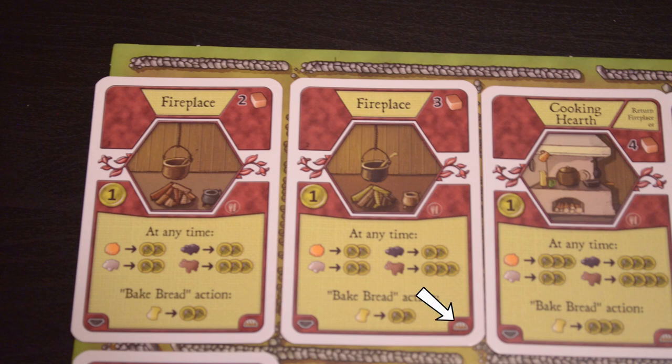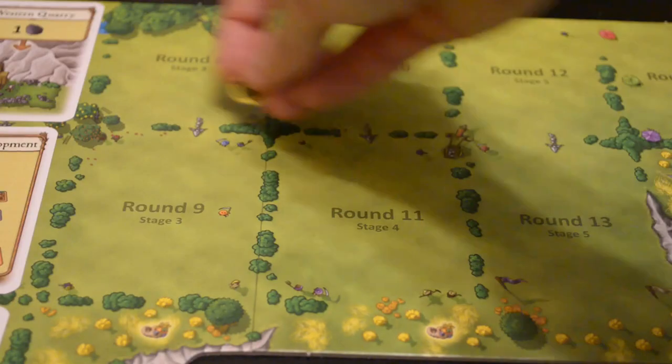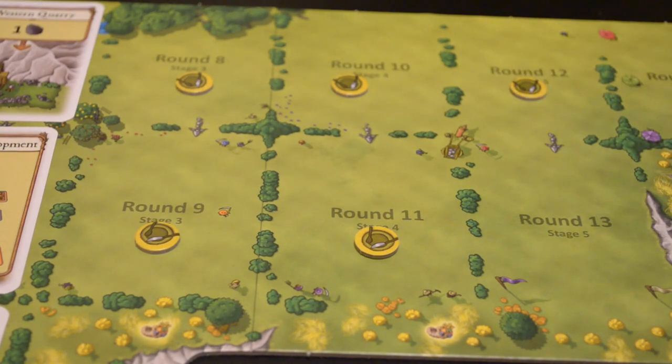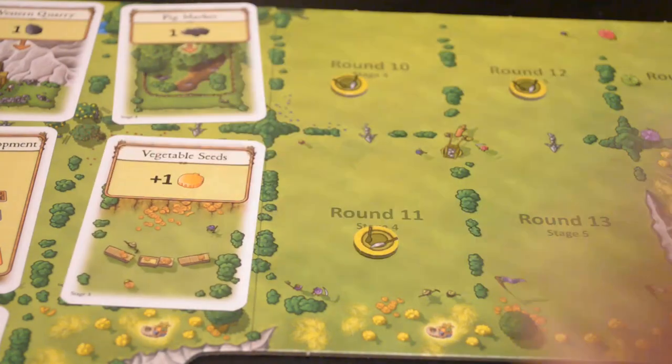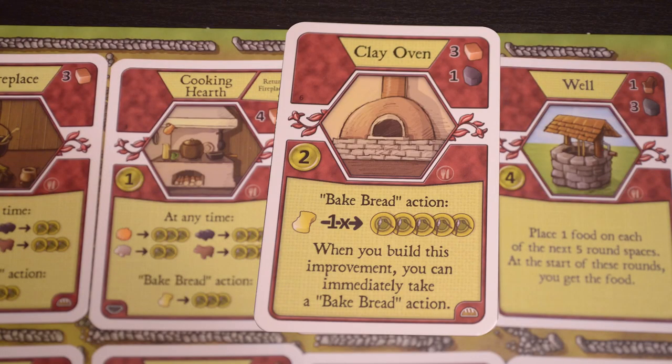The bake bread symbol shows this card is usable whenever you take the bake bread action — with a fireplace you can turn one grain into two food. The cooking hearth is essentially an upgrade: you can turn a vegetable or wild boar into three food, a cow into four food, and when you take the bake bread action, grain becomes three food. The sheep still only becomes two food. When you play the well, you gain four points and place one food on each of the next five round spaces — whoever played it collects that food at the start of those rounds.